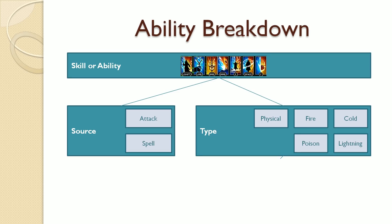Let's break abilities down first. Abilities have both a source and a type. The source can be either a spell or an attack. The type of that spell or attack can be physical, fire, cold, poison, or lightning. That means that any ability is a combination of a source and a type.